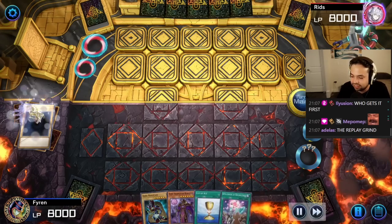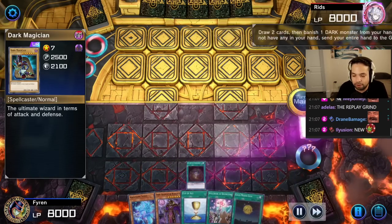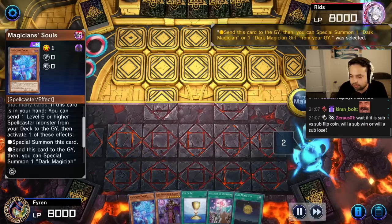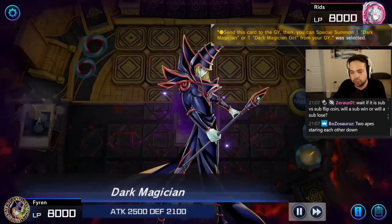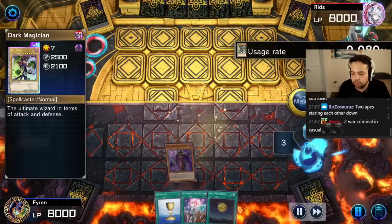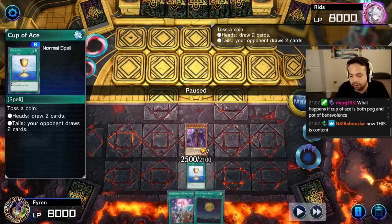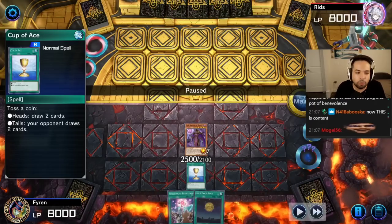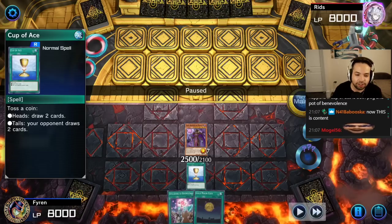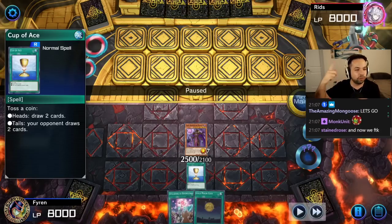Fyron's gonna go first. Start with Allure — oh my god, banishing the Dark Magician. We're always gonna get the other one with Magician Souls. Activate that first so we don't draw into it. Tribute for the Dark Eradicator Warlock. Cup of Ace — the coin just flips indefinitely.